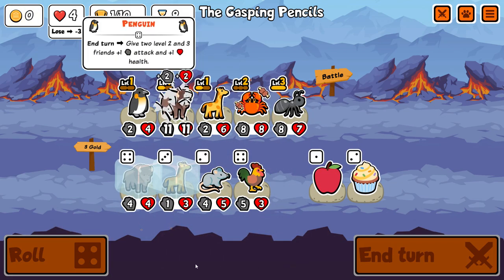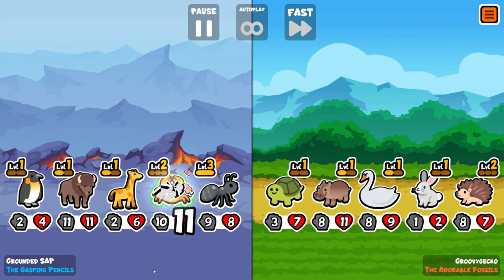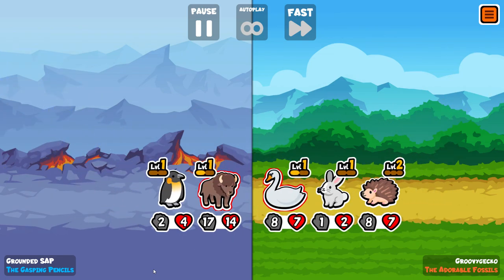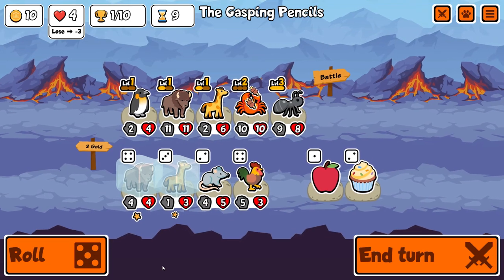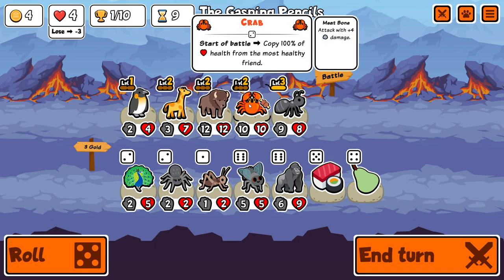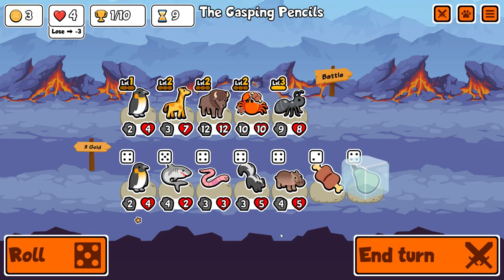With the Ant at level three, I want to get the main Crab to level three as soon as possible so I can sell the Ant and start looking for more Crabs. Although Crab is not very good, once your Bison has scaled up to a high health value, even buying a level one Crab can be quite useful because you can give it Chili or Steak and it'll suddenly be able to actually kill units or at least break Melon.